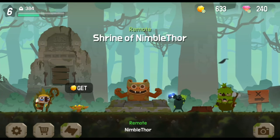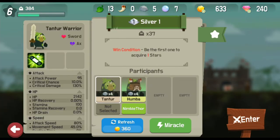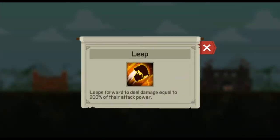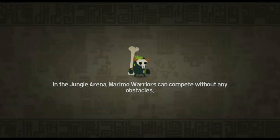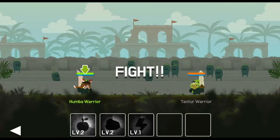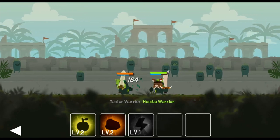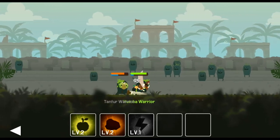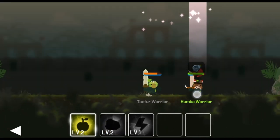Now I believe we're ready to head into one more match in the Jungle Silver Arena. This time we have another warrior with the healing skill, and a new one with a leap attack. The leap attack is really strong — whenever you get a warrior with a leap attack, definitely pick that one. I'm really liking this game, in case you haven't noticed. The game is fun, and there's a great selection of different skills of which we select a few to take into battle.